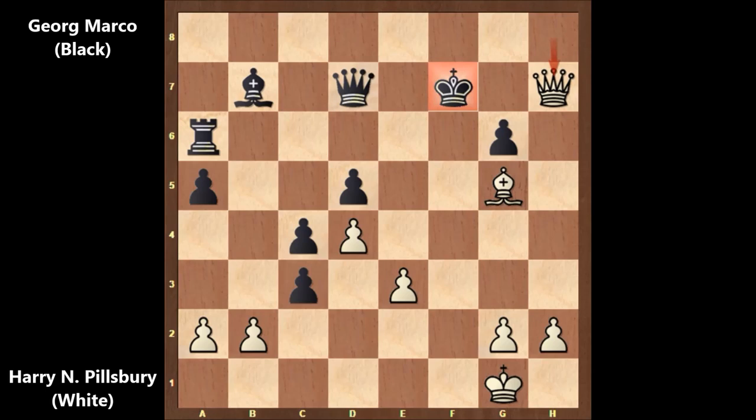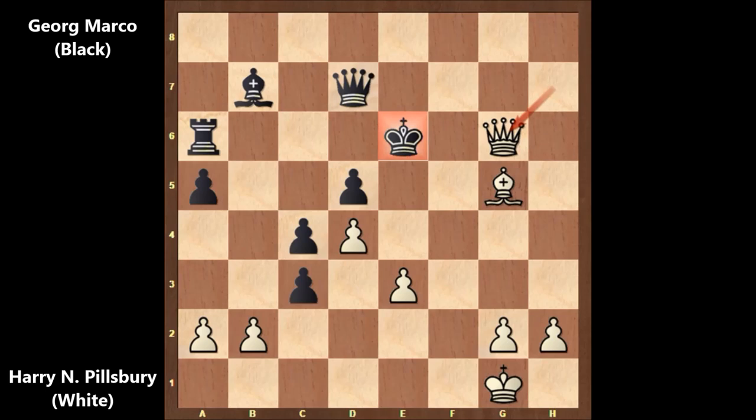Pillsbury only has his bishop left but still has the attack. Marco has too many pieces but is on the defensive side, trying to defend his king. That's check, also attacking the queen. But Marco played king to f8, then losing the queen. If trying to defend the queen, then queen takes on g6 — where is the king going? Nowhere. Checkmate.